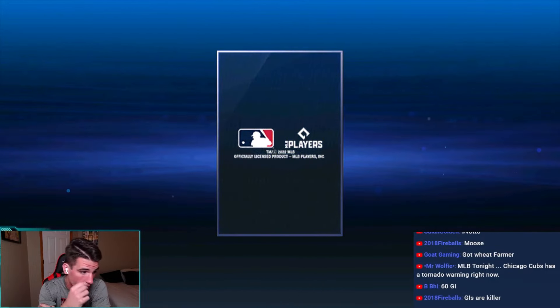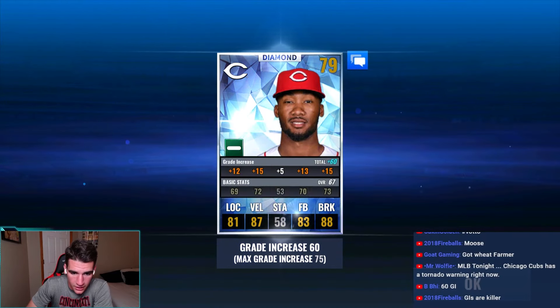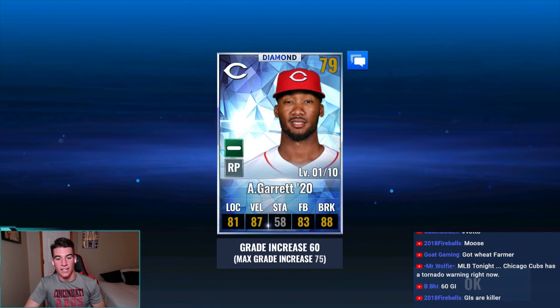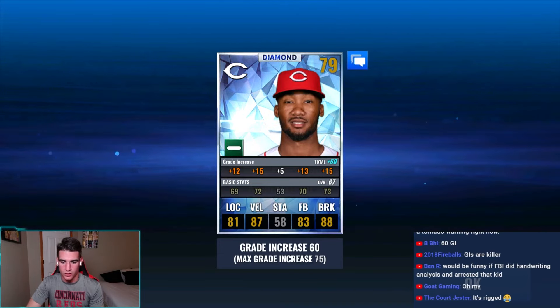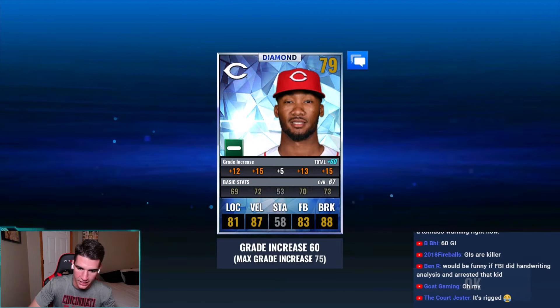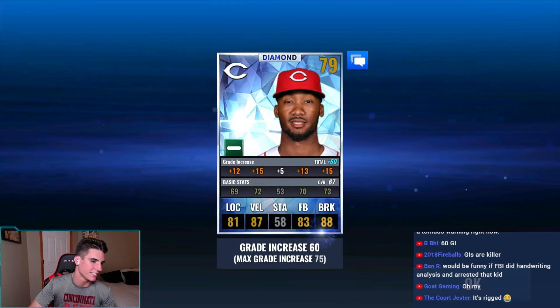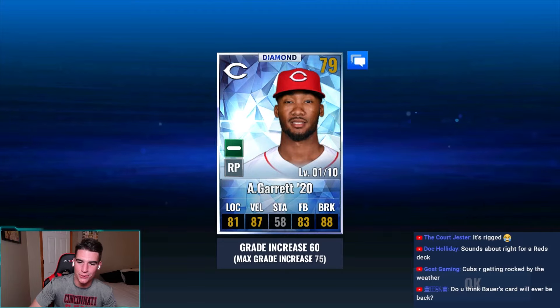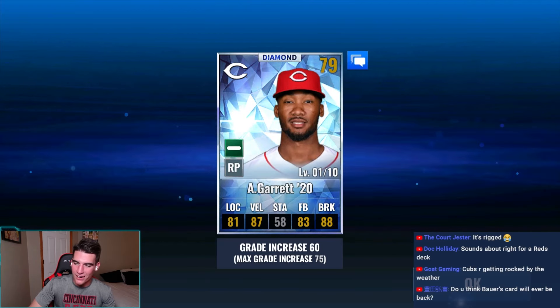Starro Cubs says there's a tornado warning right now. Yeah, we had bad storms here — the power went out twice before the stream started, about 30 minutes before. We had tornado warning sirens going off. I wasn't sure if I was going to be able to stream today. We already have Garrett too, and the grade increase is 60. We have 16 diamonds and not a single team diamond above a 62 grade increase.